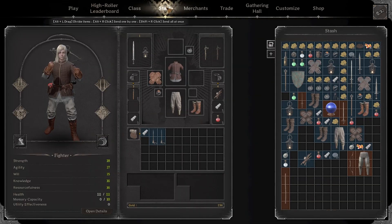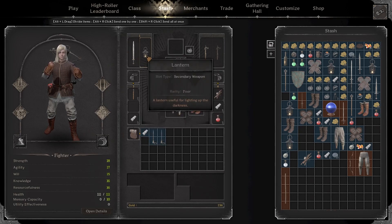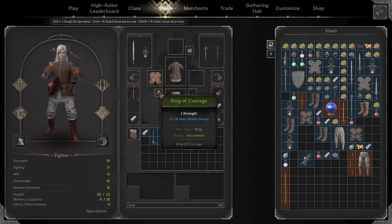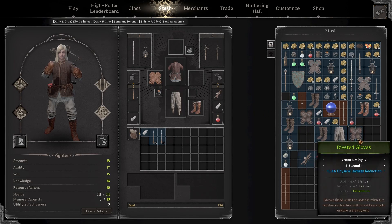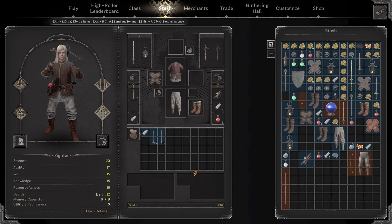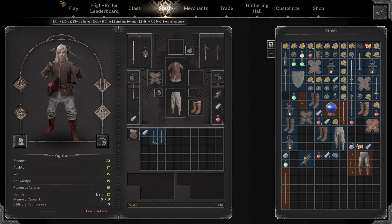Quick peek at the build here, nothing too crazy going on. I'm opting for a Viking sword just because I had a pretty nice one sitting in the stash. Nothing too crazy here, though. All the gear is pretty basic, nothing wild, just kind of generic stuff I had lying around. Actually, I'm going to pop on a pair of riveted gloves here instead of these rawhide gloves. But yeah, not too shabby overall. It should be pretty good.